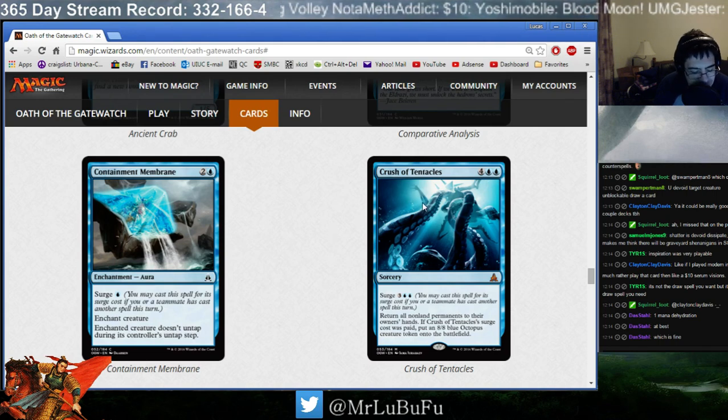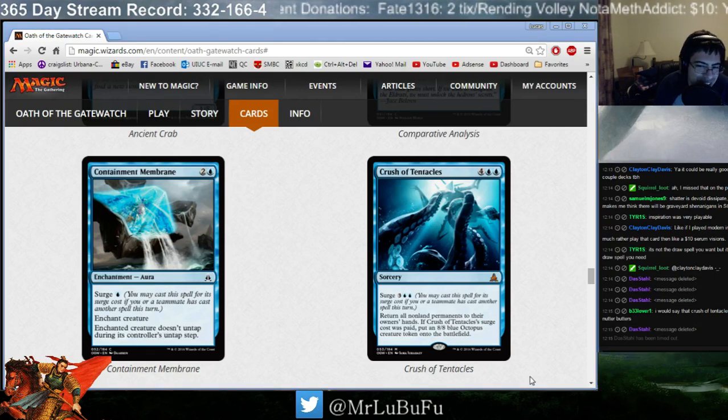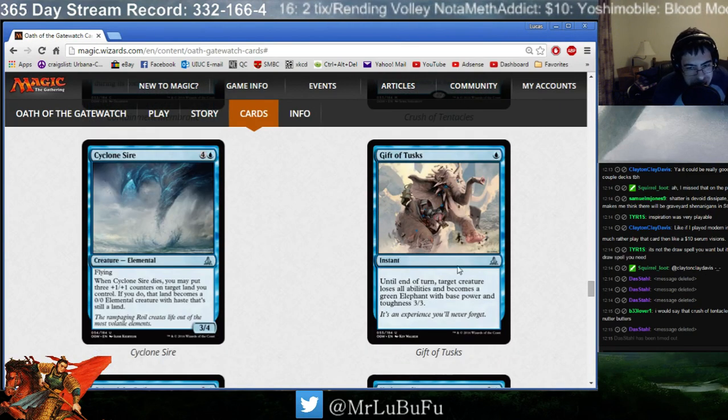Crush of Tentacles is amazing. The card is so good for Limited. It's Evacuation for one more than Evacuation costs, or on Surge it's Evacuation and you get an 8/8 Octopus — and then they just can't win. This card's absurd. It's so good for Limited. Definitely a card I will very highly take. By the way, Dostal got timed out — please don't use the word 'rape' in my stream. That's why you got the timeout.